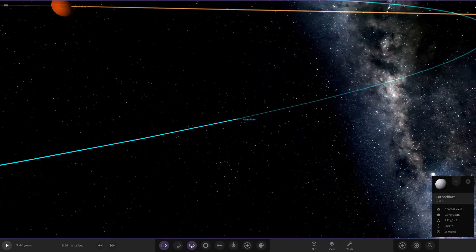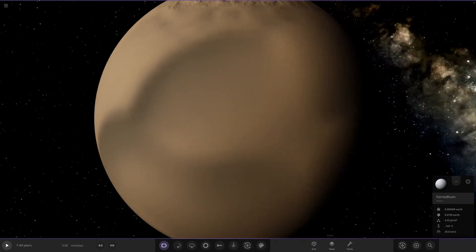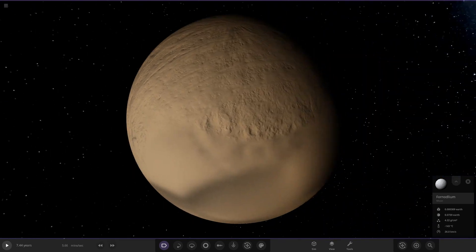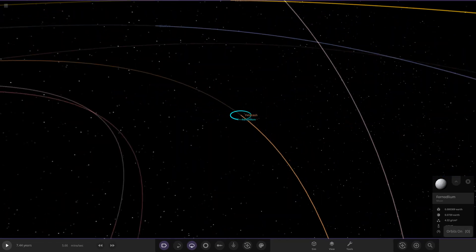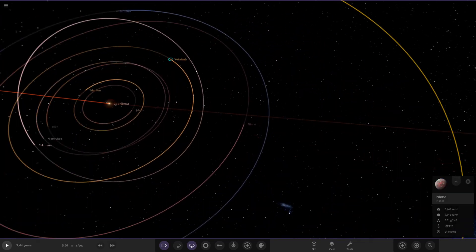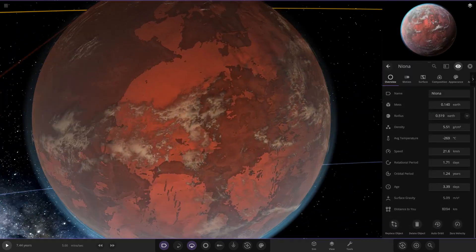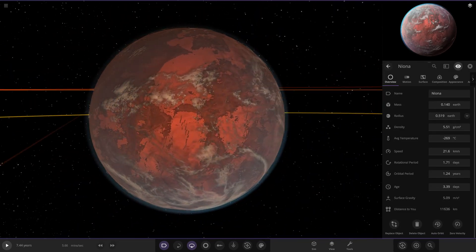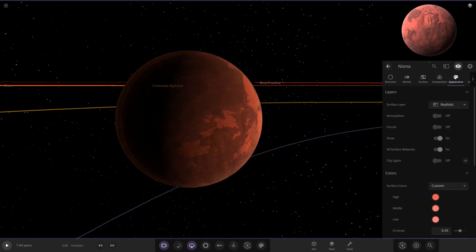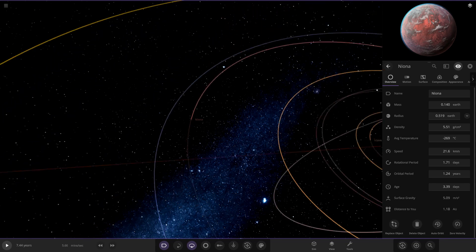The gas giant has one moon in orbit as well. It looks quite weird in appearance — maybe it's one of the solar system textures that went a little funny when the colors were changed. Next up we have Nyona — a nice bluish atmosphere on it, very very cold here: minus 269. It looks like it has some sort of colored ice or oceans underneath.